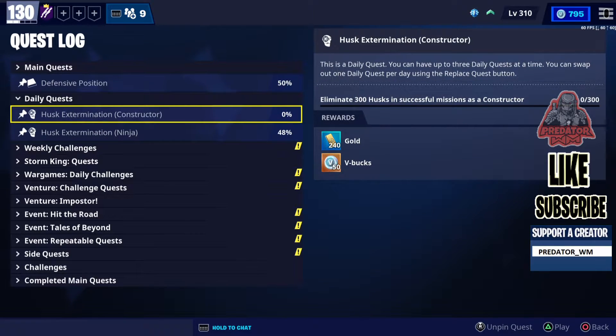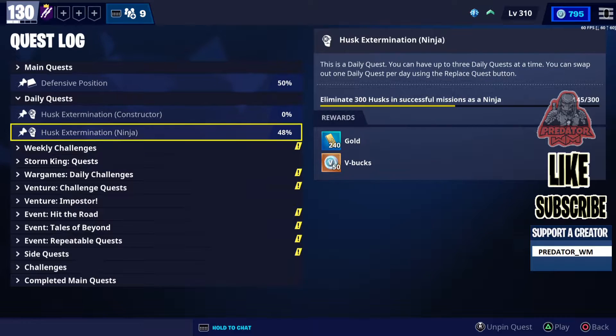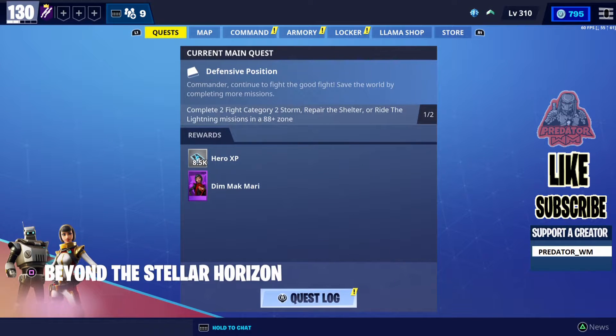Remember guys, always complete a successful mission — if you don't get victory it's not gonna count for you. This one from yesterday is also the same mission but using a ninja. If you don't know how to do it, please check the playlist — the link is in the description. There are all kinds of daily quest guides there, I'm pretty sure you can find all the help you need.